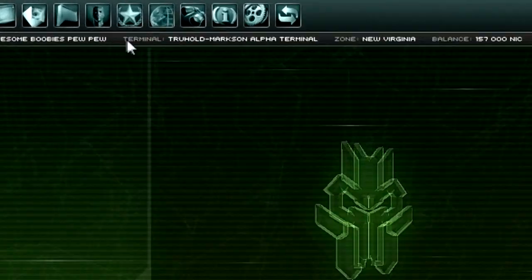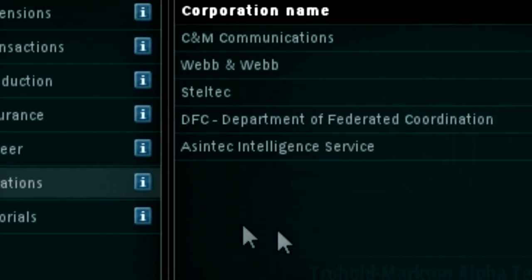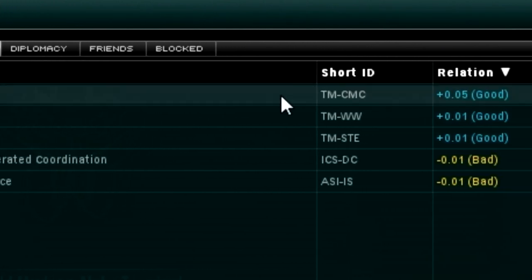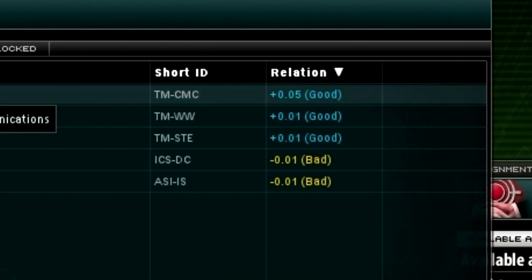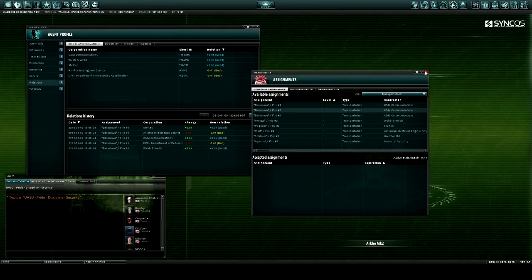There's one thing to know, and that's higher rep equals more money all the time. When you start out, you're going to be doing just level 1 missions, so you're not going to be making very much — roughly 18,000 per mission. So when you have a little Archie or a little Castle to start out with, that kind of sucks.